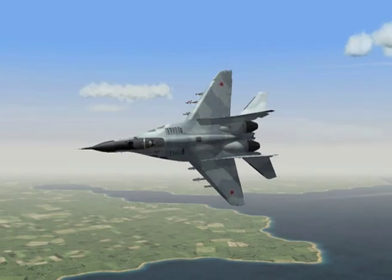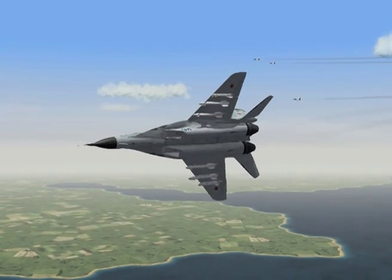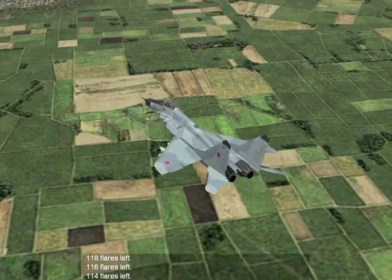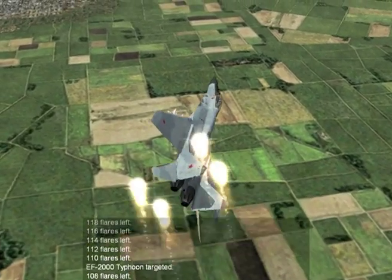Defensive tactics against infrared missiles include manoeuvring in high-G turns to evade the missile, and deploying countermeasures like flares to distract the missile. Press the X key to deploy flares.